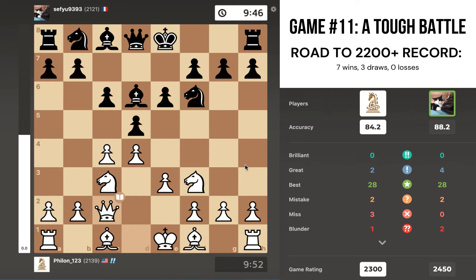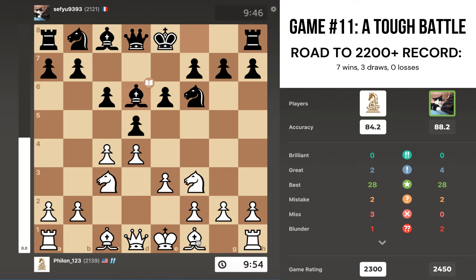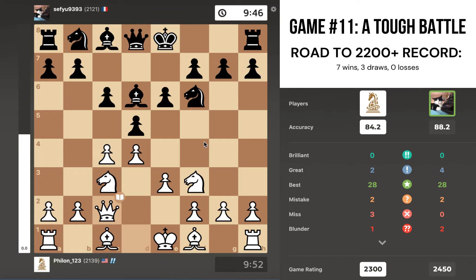Then I go queen to c2, just developing the queen and looking to delay the development of the bishop on f1. In the case of bishop e2 or bishop d3, black can potentially take on c4, make me waste another move to take back with the bishop, and then play b5 with tempo. So I played queen to c2 to avoid that.